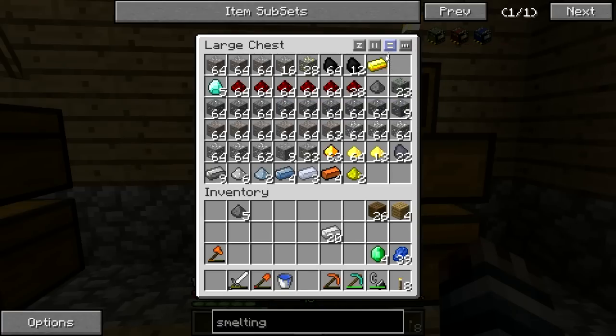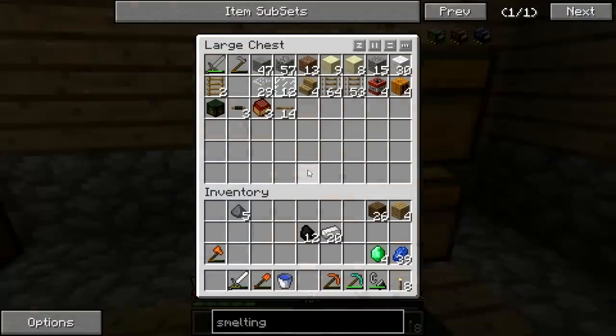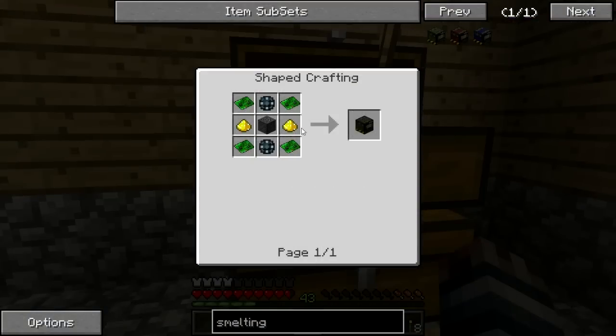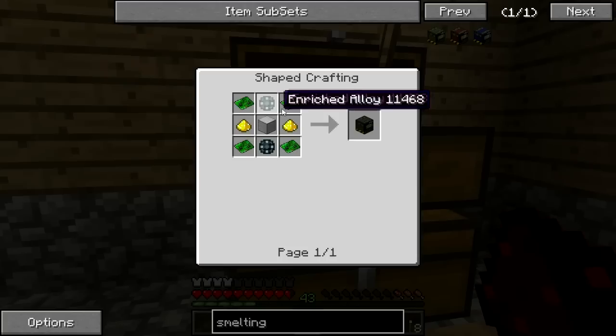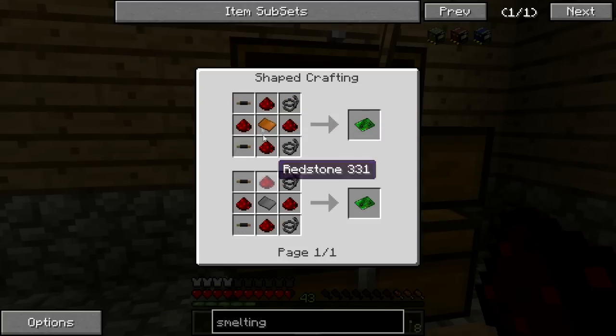To make steel, we grab some iron and some coal. A steel block is a 9. To get the enriched alloys, we need iron and redstone. We're also going to need to make some basic circuits, which requires redstone and bronze. Let's make some bronze.